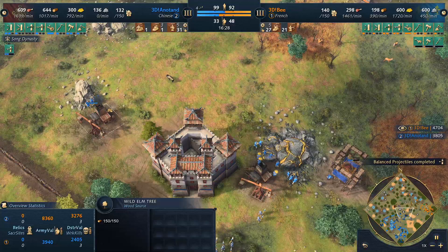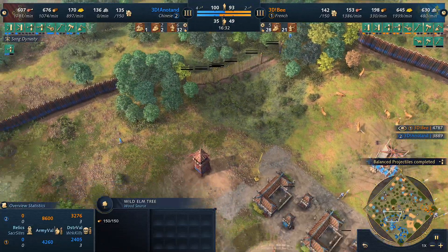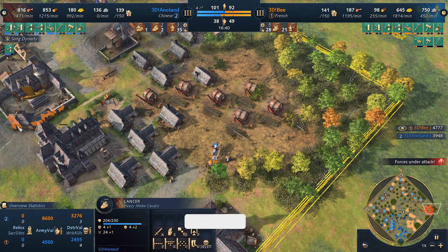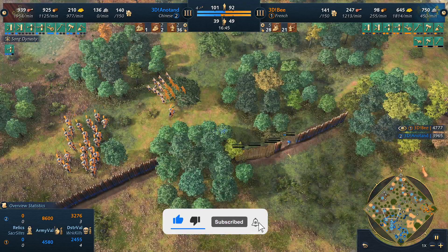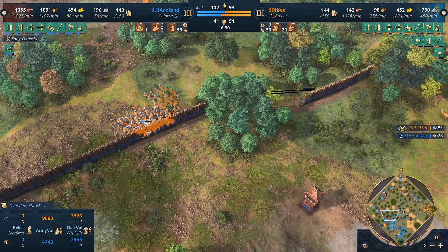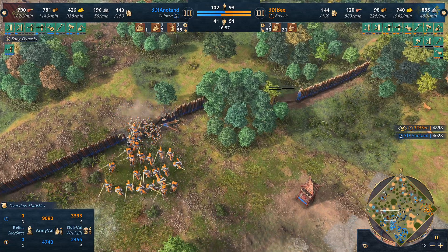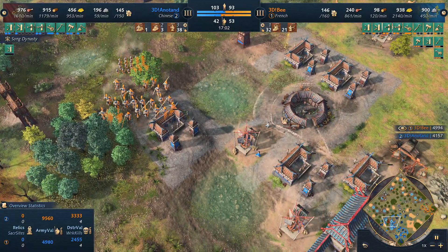Anatan is going for more stone on the map — maybe another keep could be nice. He's started to wall up, carving the map in half if he can. A lancer going to the wood line should be able to get a villager out of this. Don't forget to give the video a like and subscribe if you enjoy the content — I post casted games pretty much every day now for your daily content.